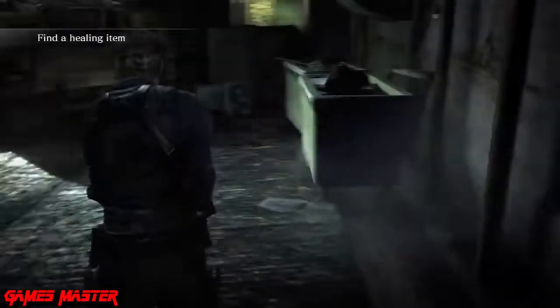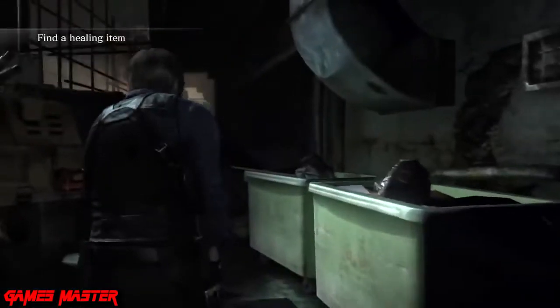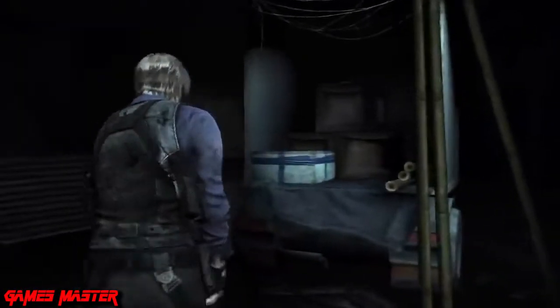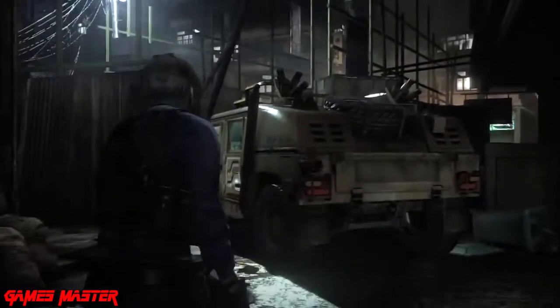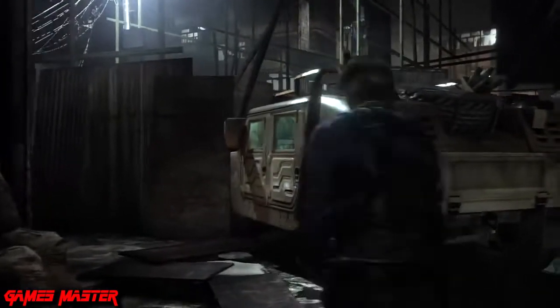At the very least in Resident Evil 6, Leon appears to be holding the gun in a correct manner, facing down towards the ground, and not flinging it around like some beginner who's just running around the paintball range.